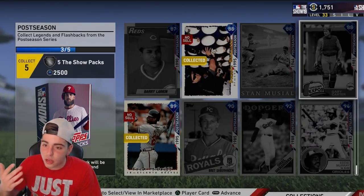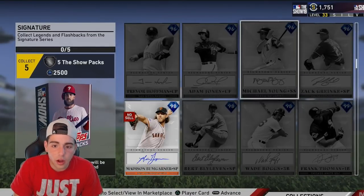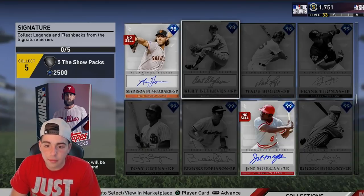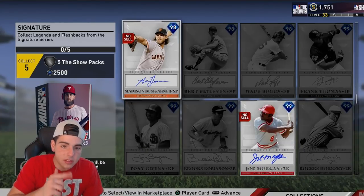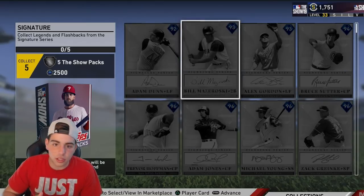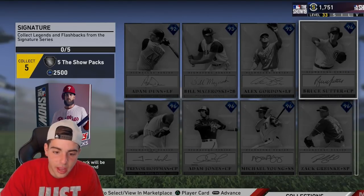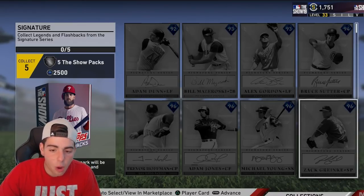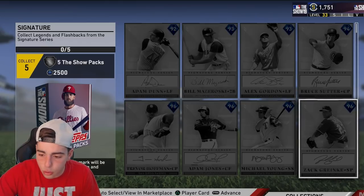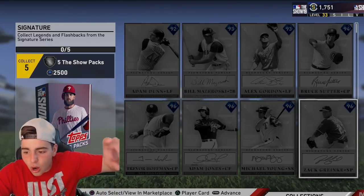If you guys have any questions, anything you want me to answer, I got you in the comments below. All these guys are for playing the game — Joe Morgan's free if you're Gold 1, Madison Montgomery is free if you do the next inning collection. Think about that, guys — I know what I'm talking about. If you guys don't understand, hit me up in the comments section below. A lot of this is just from grinding the game. I hope you guys enjoyed the vid. Drop the sub if you're new. Let's get it, Team Bug!